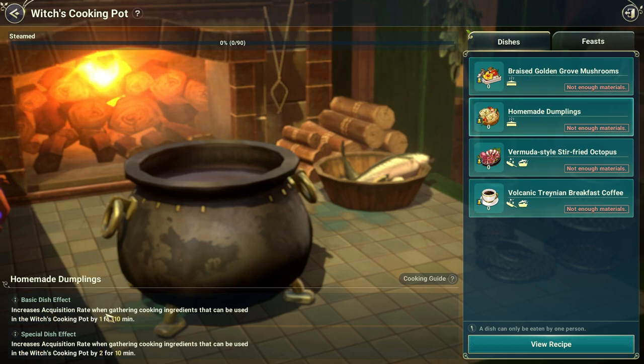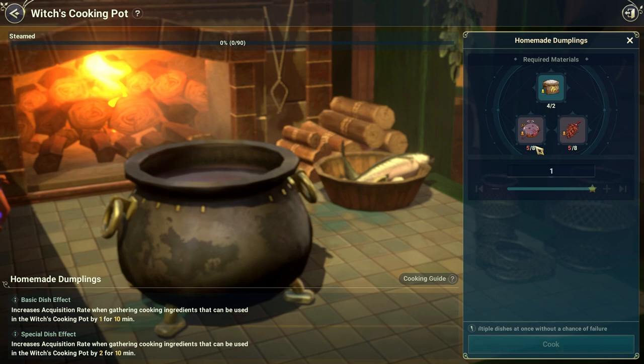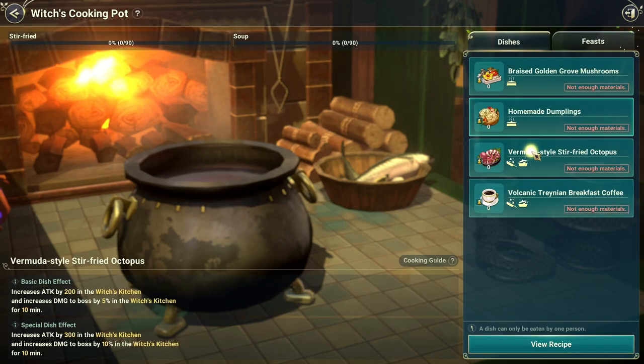This first food increased the acquisition rate when gathering cooking ingredients. That's good. The key is here — when you're killing monsters, you can get more. That's good.